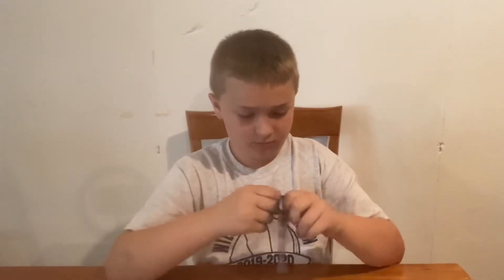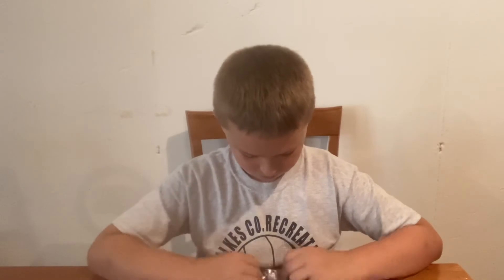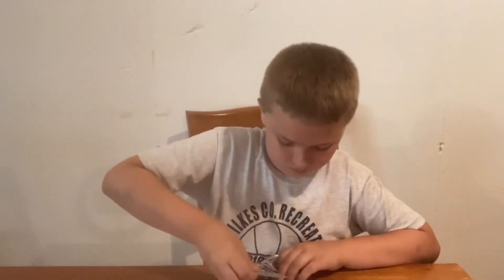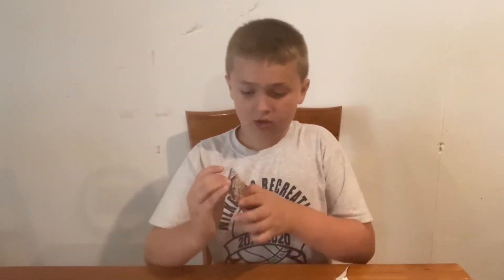Now let's go into the Galarian Zapdos cardboard style with a Shadow Rider Calyrex V pack style. Cards pulled: Lapras, Deerling, Galarian Slowpoke, Weezing, Galarian Yamask, Pass Ring, Reverse Holo Anger Ring, Psychic Energy, Fog Crystal, Brawly Rapid Strike, and Accelio, and the code card.